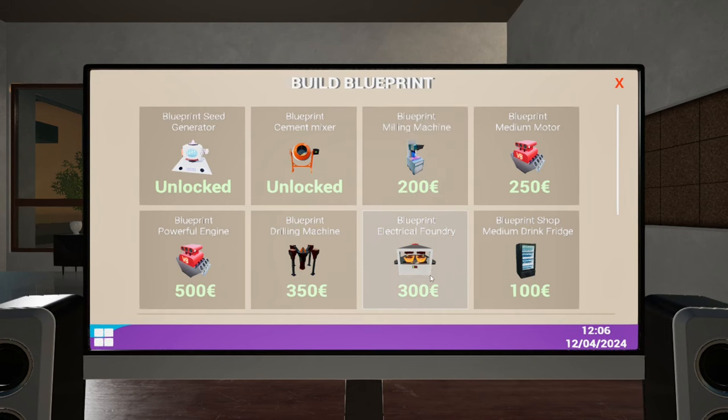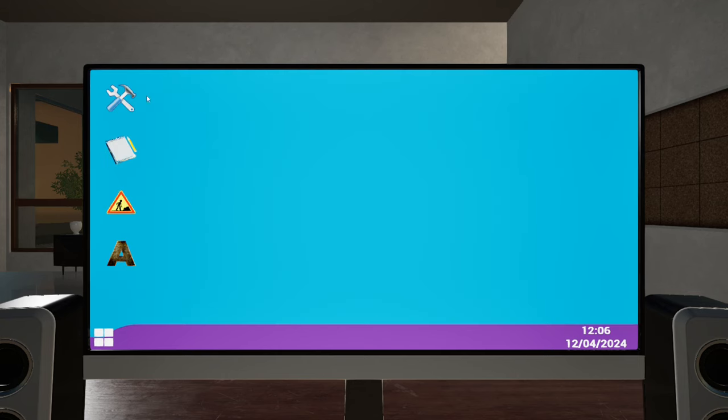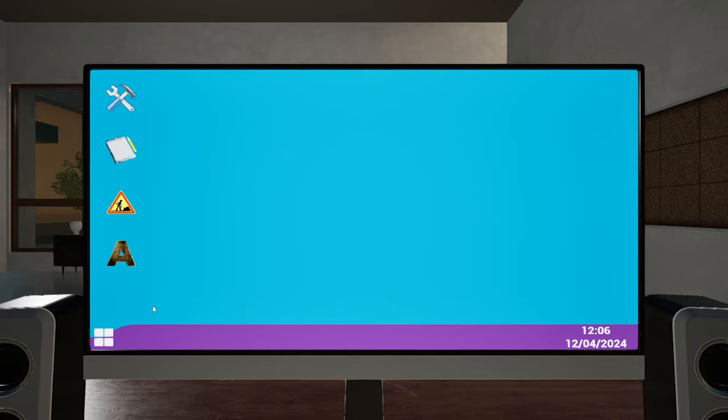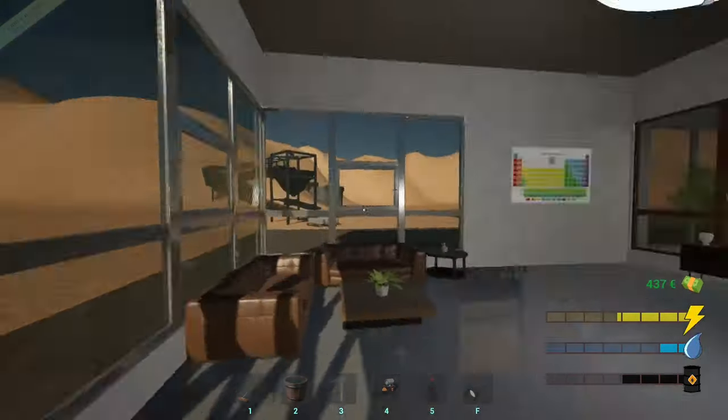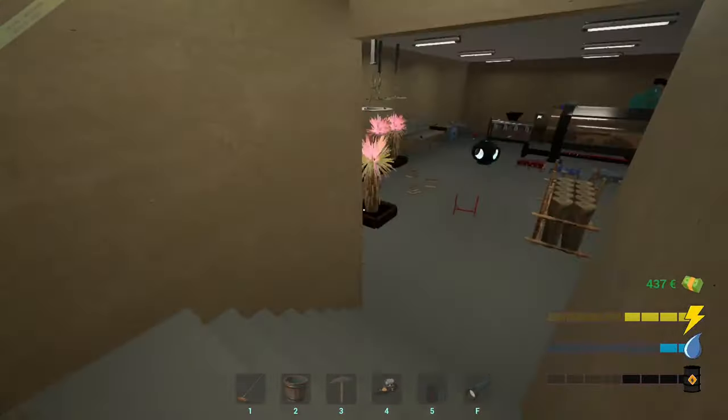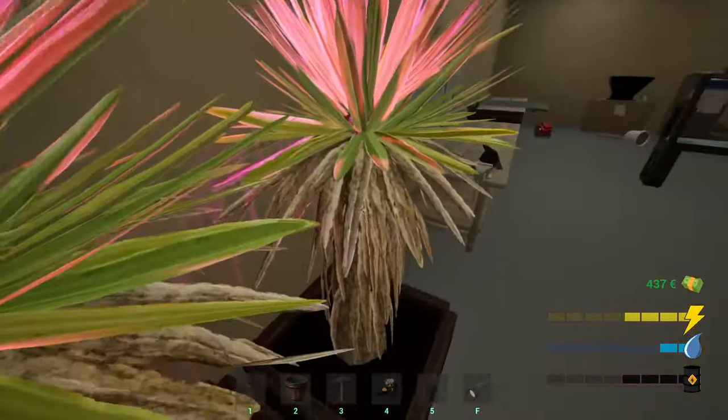Milling machine blueprint is 200, electric foundry is only 300, so I could afford a few of these things. I'm wondering - would the ticket machine be better now at 500 than the automatic watering to get extra money? Yeah, we're very close to 500, maybe we do that now. I don't know what I'm going to need to produce for it though - that's the only issue.